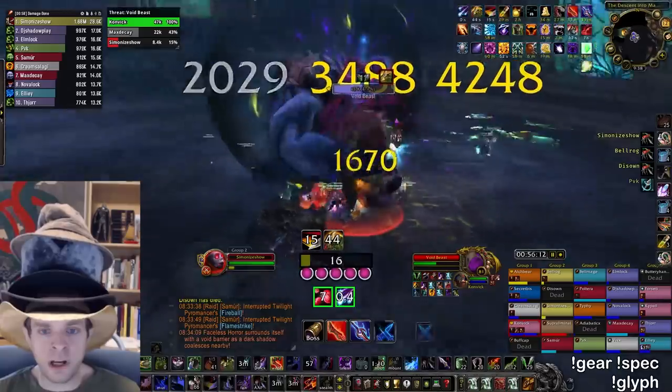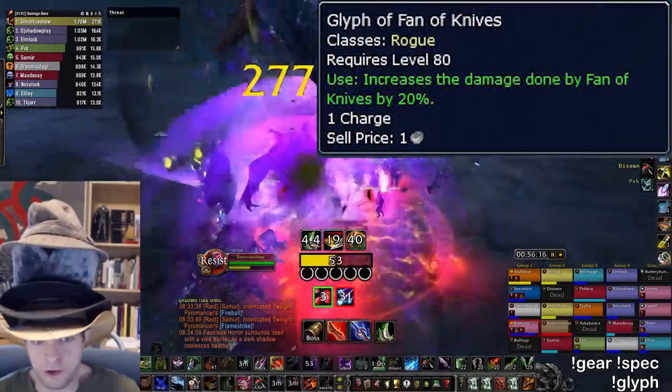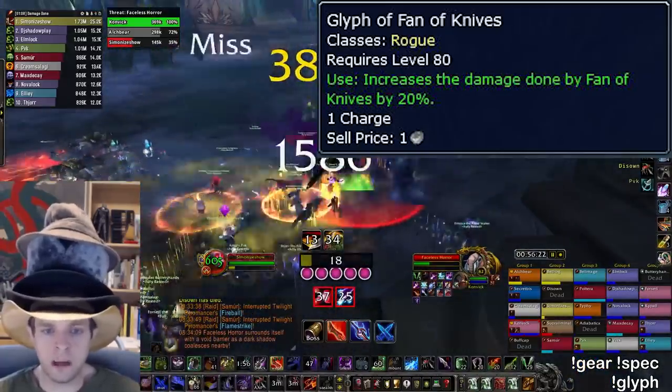The only really important glyph for any of these builds is Fan of Knives, and the other two glyphs are pretty flexible — you can do what you want with them. Hunger for Blood, Mutilate, Adrenaline Rush, or Tricks of the Trade are all good options.